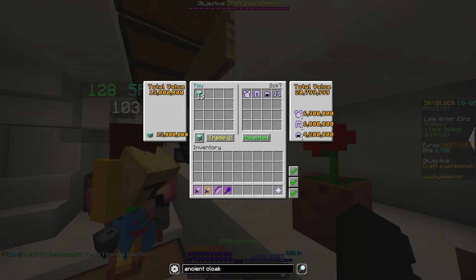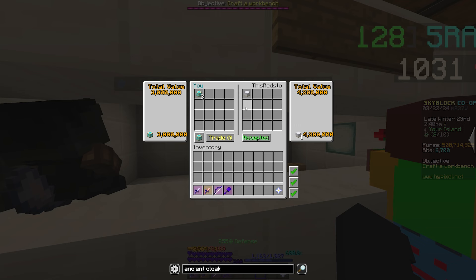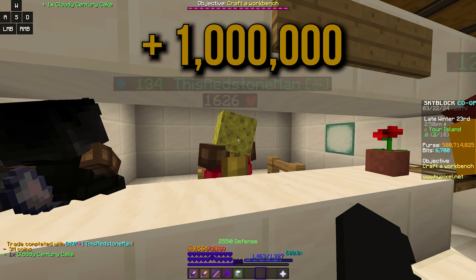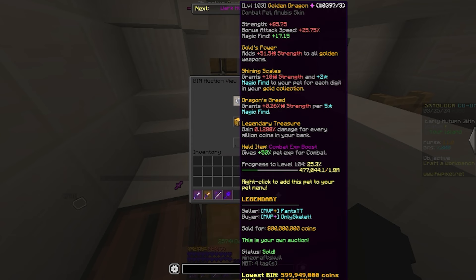A full, basically plain set of sorrow for 15 million coins — I think the price was a little bit inflated because of the mining update, but still easy profit. A cloudy sentry cake for 3 million coins, and I advise you guys to stay away from these things because I'm pretty sure I didn't even end up making profit off of this. Some good news this time: our level 103 G-Drag with an Anubis skin actually sold for 800 mil.